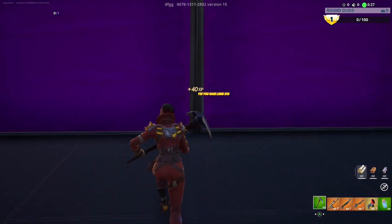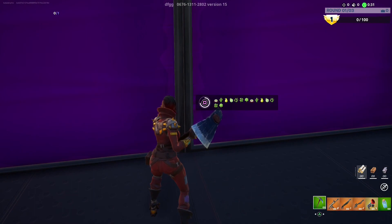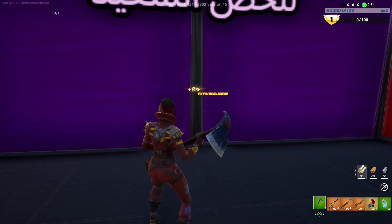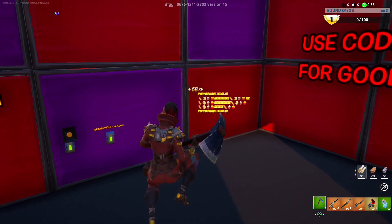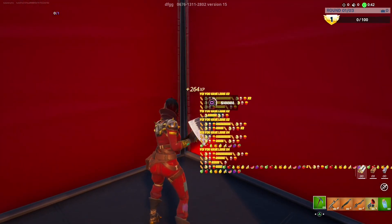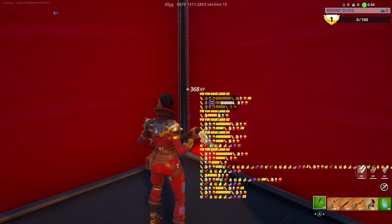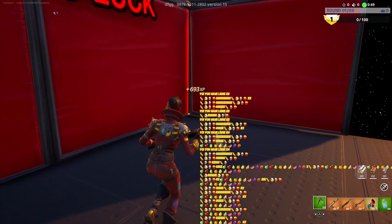Come over to this purple side and click this button. It takes a few seconds for the XP to start coming. Now let's go to the other side and there will be another button. And now you're earning AFK XP, so just hang out for a little bit and let that XP rack up.